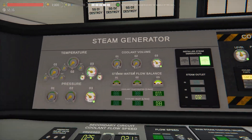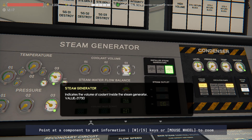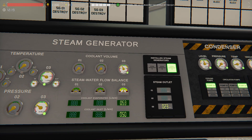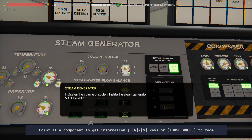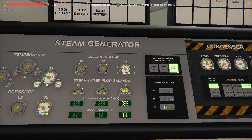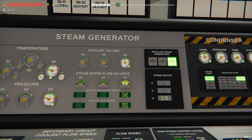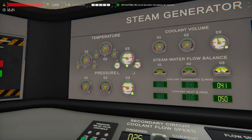Now we wait. Our turbine is spinning down to zero, our core is cooling off, and we're aiming for 55 degrees. We're keeping an eye on our steam generator coolant volume level. I like to shut off the secondary pump with enough time — early enough — so I can have it all ready to go when I want to restart. I usually shut mine off around the 45,000 mark, and it will continue filling up as the pump spools down and steam condenses back into water and trickles into the steam generator.